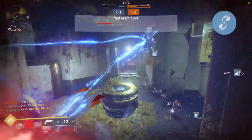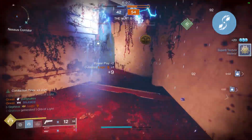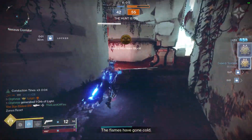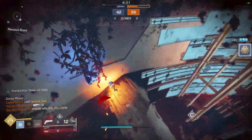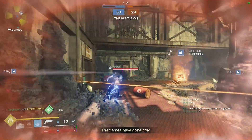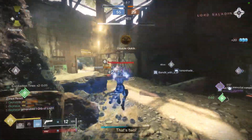Next is Ionic Blink. Ionic Blink allows you to utilize the Blink jump in addition to your Glide while in Storm Trance. Ionic Blink takes a pretty thick chunk of super energy to use, so I can't recommend using it for rotating around the map, but it does allow you to break the ankles of your opponents. This ability makes it harder for enemies to headshot you or teamshot you out of your super, and also makes it difficult for enemy supers to land hits on you.